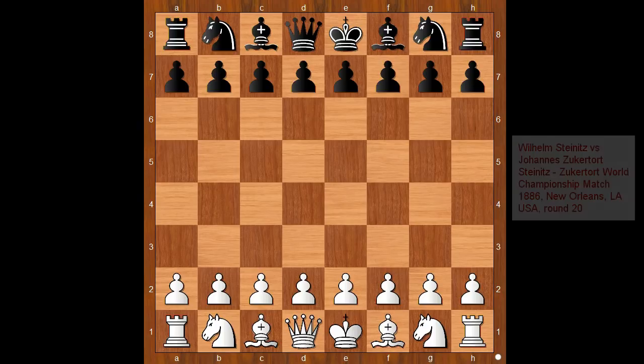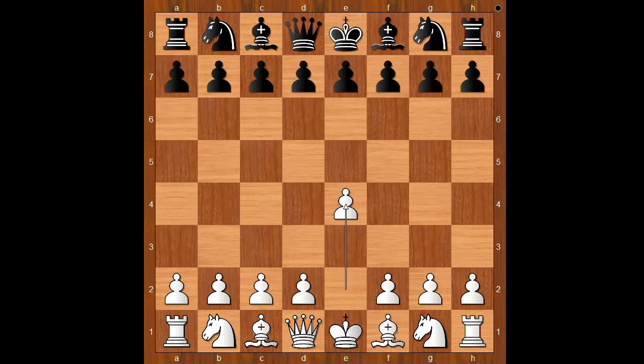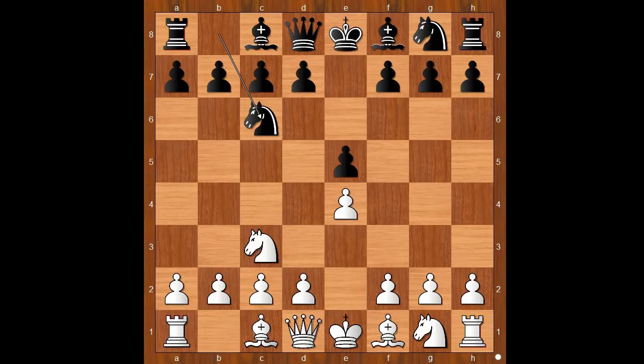Steinitz had the white pieces and he started with e4. Zukertort played e5. Knight to c3, intending f4 and the Vienna game. Knight to c6, f4 — the Vienna game. Pawn takes pawn on f4. White to move. Knight to f3 is the most played move, preventing queen to h4.